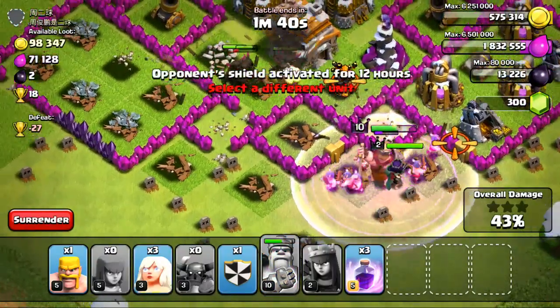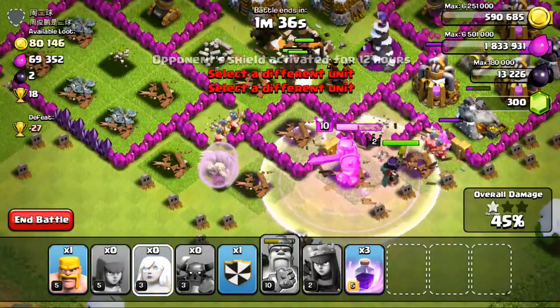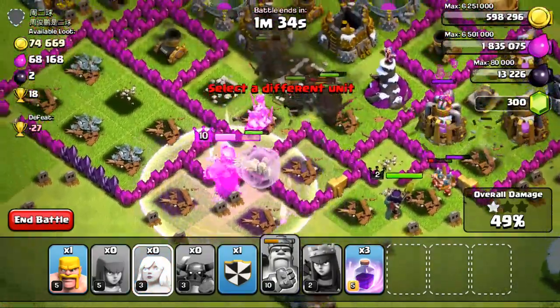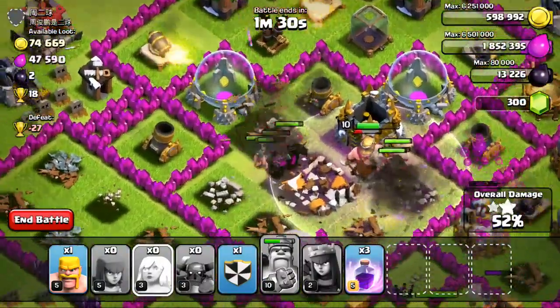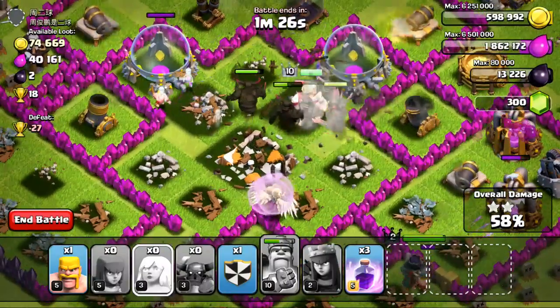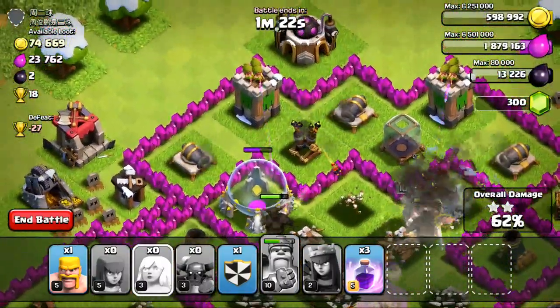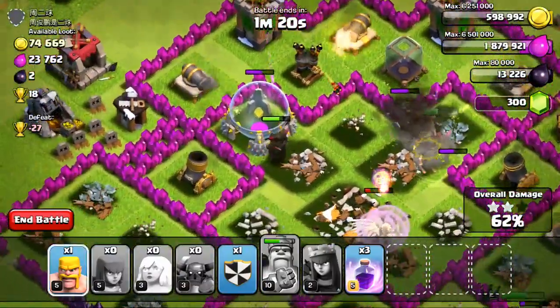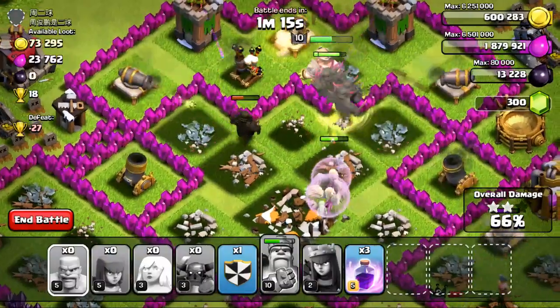I'm getting ready to drop my Iron Fist ability. Drop those guys so that way they go inside the base. Once my P.E.K.K.A.s get close to that air defense, I go ahead and drop my Healers down, because they literally take out a building in just a couple swipes, especially with six of them on the map. This is a pretty fun raid — not cheap. This is a very expensive raid, so don't think I'm doing this for the loot.